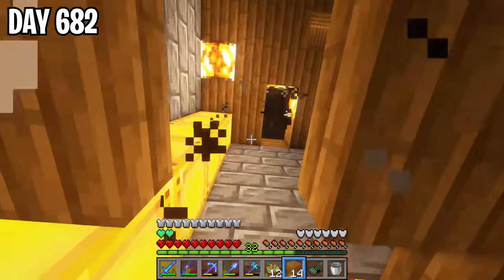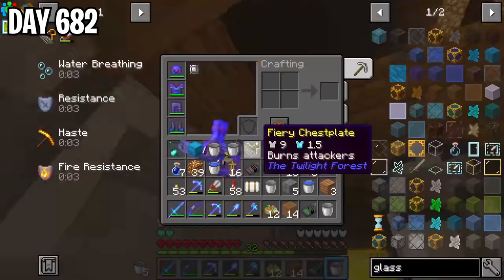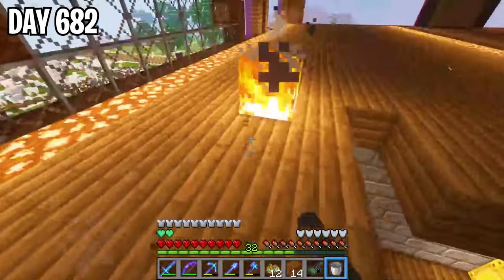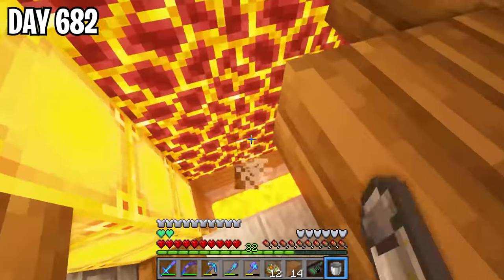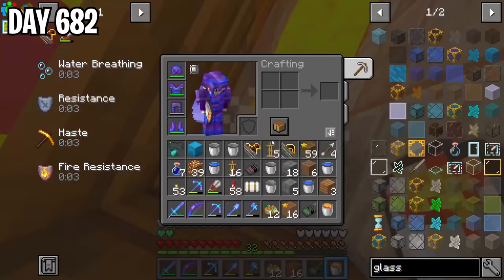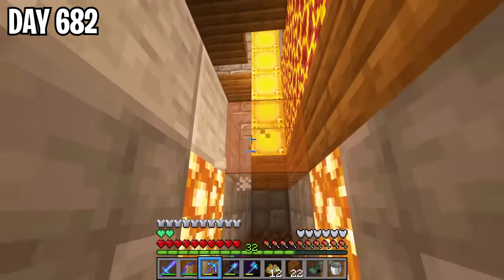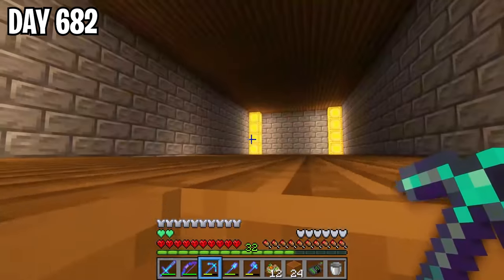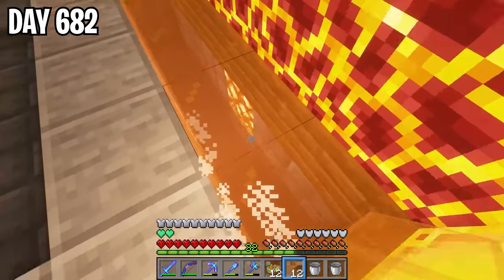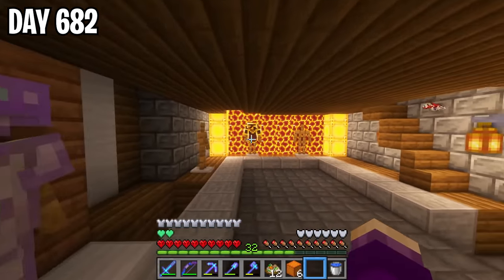I built an area for fire-themed armor across from the snowy armors and added lava to the floor — which was not a good idea at all. The fire spread really fast, so I had to quickly climb the walls and remove all of the lava. Luckily the damage was not that bad, and I got back to working on the armor stands. I added blue lanterns on the side of the snow armor and made magma bricks using magma blocks to redo the design on the fire side.